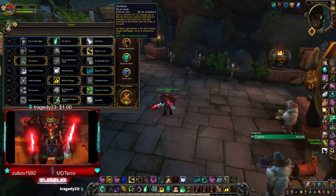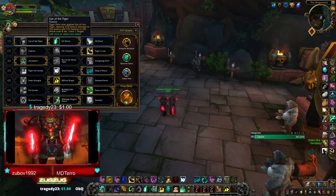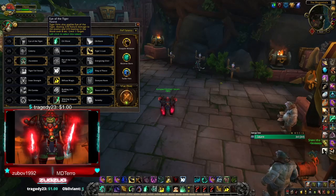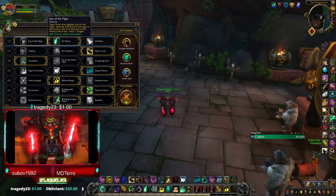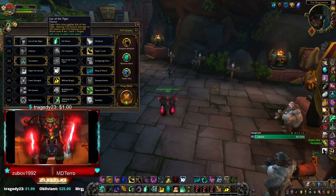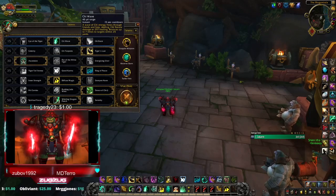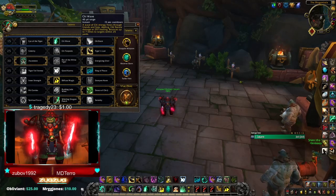Chi Burst has double the cooldown of Chi Wave, it doesn't do very much damage or healing, and it has a 1-second cast time. Eye of the Tiger used to be really good in BFA sometimes versus double melee because you could easily keep it rolling on more than one target, but now in Shadowlands it's only limited to one target.